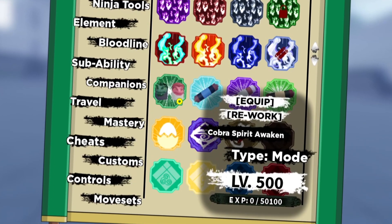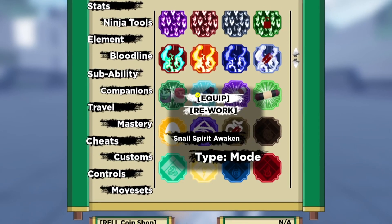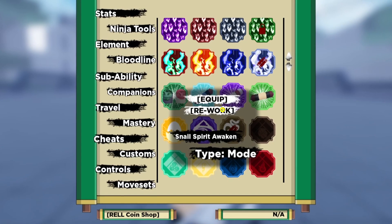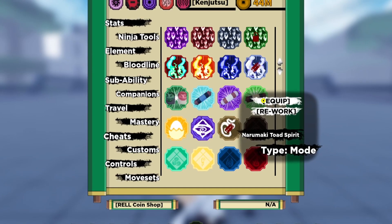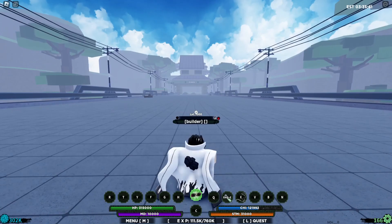If you have one of these — jeromaki, narumaki, or the snail spirit awaken — then you can actually do this forbidden glitch. We're calling it the forbidden glitch because once you know how it works, it's actually kind of crazy. We're just gonna be equipping one of the reworks right here.